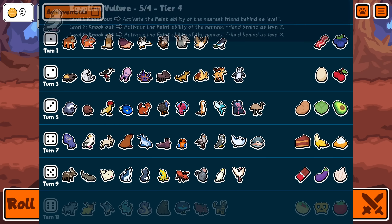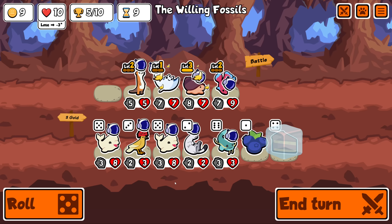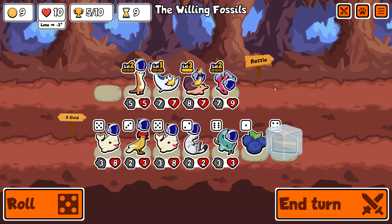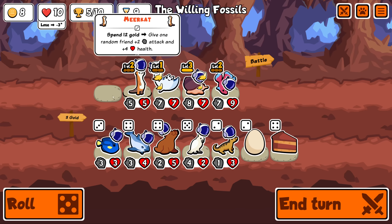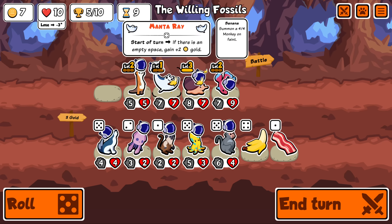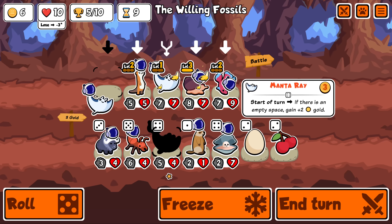I'm debating: if I have a load of birds of paradise, do I want a slot open to buy and sell oysters for easy money generation? I don't know how often they'll show up. Maybe I just don't invest in this anymore and instead buff the meerkat and find loads of those. I need to find something better - buy and sell this and it is buffing things I care about. Where are the other manta rays? There we go - and there's also this which is amazing.